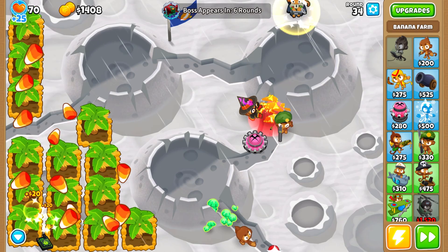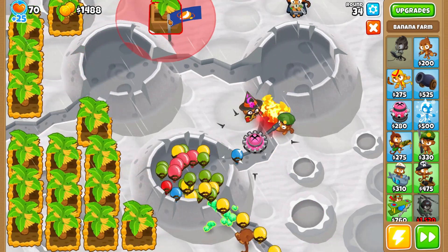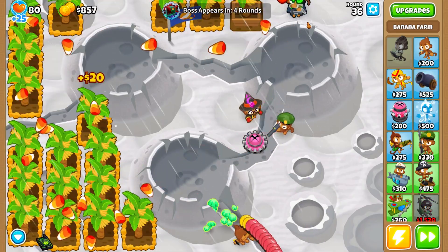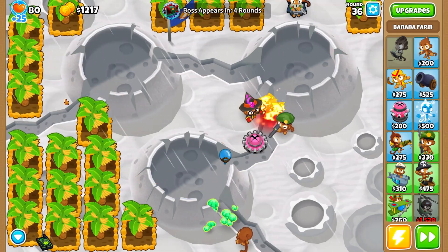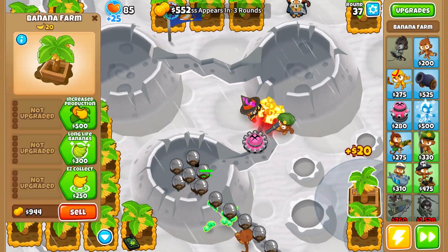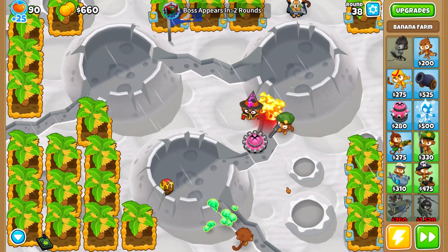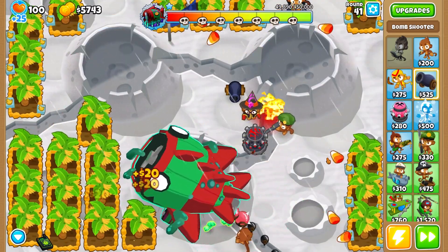We're gonna have close to 20 of these by around round 38. When selling them, always upgrade to 2-0-2 first — the bottom path tier 2 lets you sell farms for 15% more. Base sell value is 80% in BTD6, so you're selling at 95% of value, which is amazing. I think I'll have 21 farms total, generating a lot of cash. Around round 38 with 21 farms, upgrade 8 to 10 of them to 2-0-2, then sell your 2-0-2s around round 42.